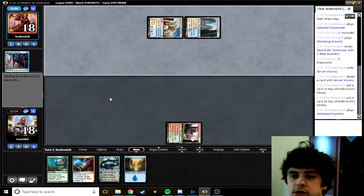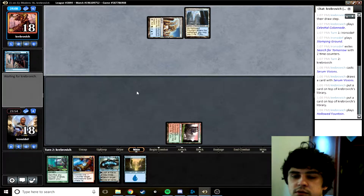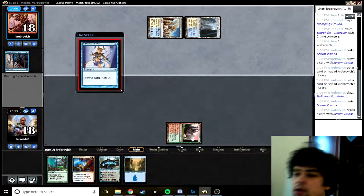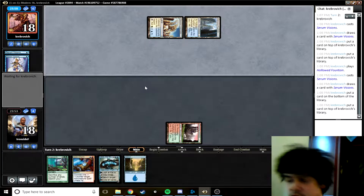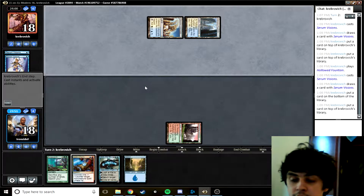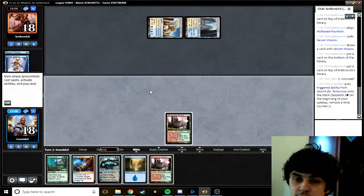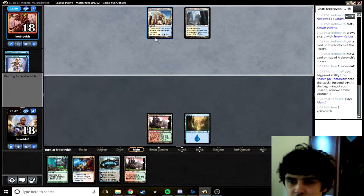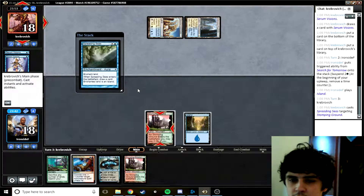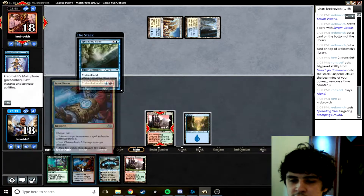All right, there we go — magic number. Opponent topped off his first Serum Visions and will draw one of the cards he topped, then bottom the other — not unexpected. Search for Tomorrow comes off suspend next turn, probably getting a blue source. If we can find a spot to slam Jace against this deck, I'm feeling in a reasonable spot. We can slam Jace next turn but won't have enough green sources to cast Scapeshift.